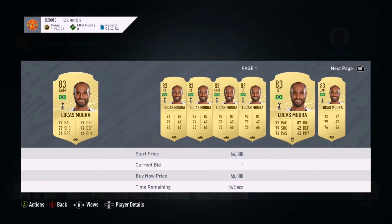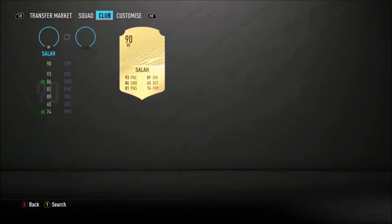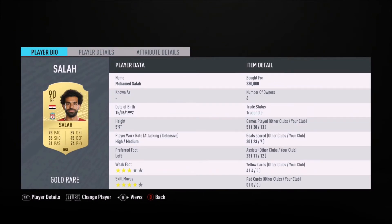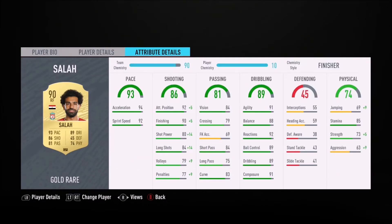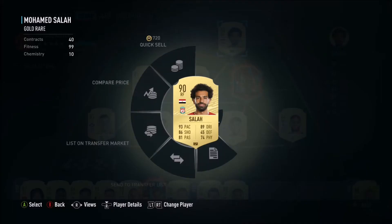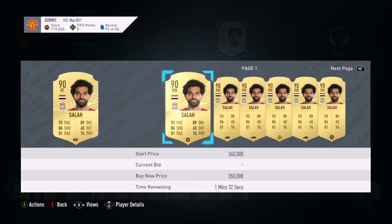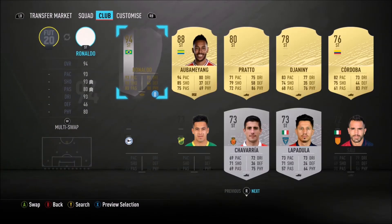Lucas Moura is an absolute machine in this game. Right forward — Mohamed Salah. What a player this guy is, absolutely incredible. Moura and Salah, it doesn't get more dangerous than that. He goes for above 330,000 coins in the game — unbelievable.